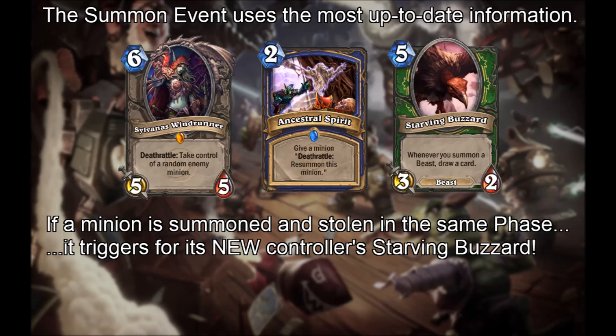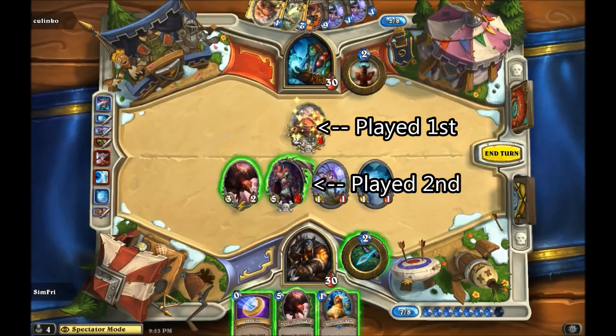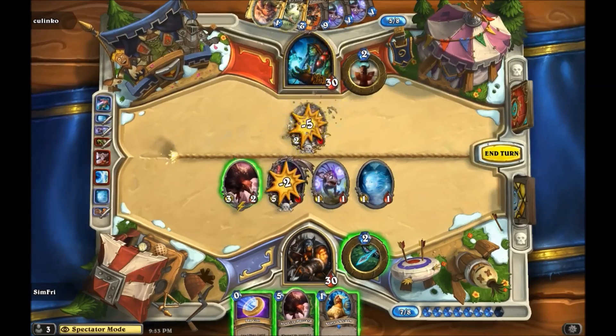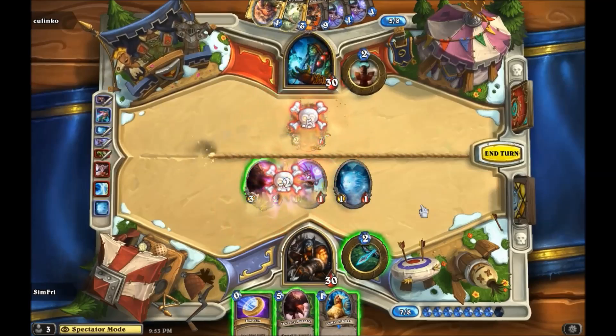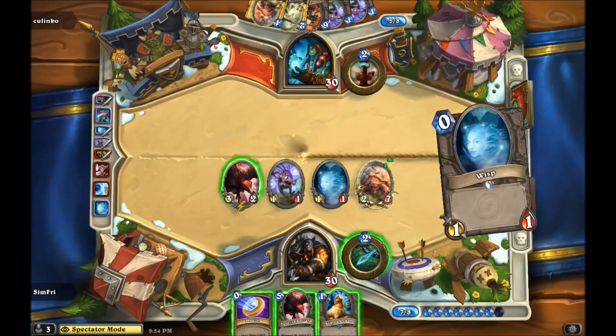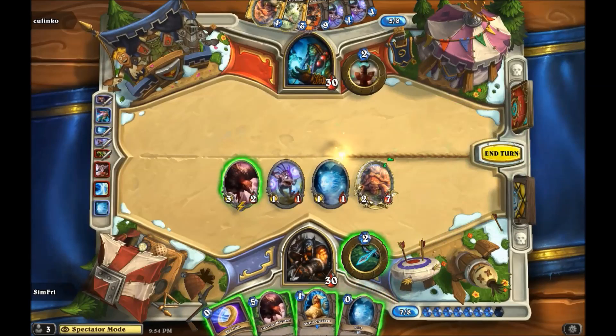Summon events use the most up-to-date information. If a minion is stolen in the same phase it's summoned in, it will trigger for the new controller in the summon resolution step. Here, we play an Oasis Snapjaw with Ancestral Spirit on it, followed by Sylvanas. When the two minions engage in combat, they both die simultaneously. Due to order of play, a new Oasis Snapjaw is summoned then stolen in the same phase. Finally, the summon resolution step runs and Starving Buzzard triggers for the new controller, because Hearthstone does not remember previous game states.